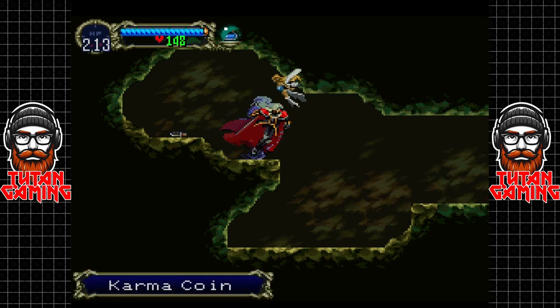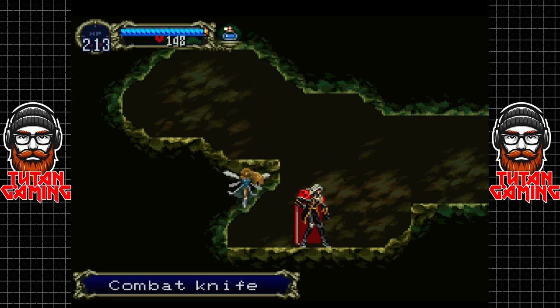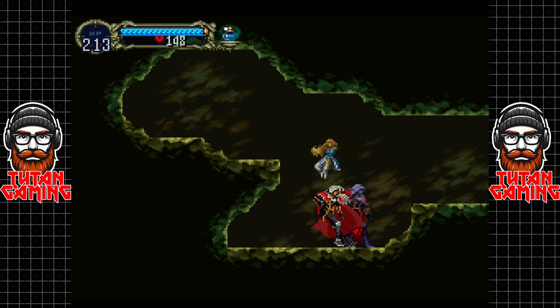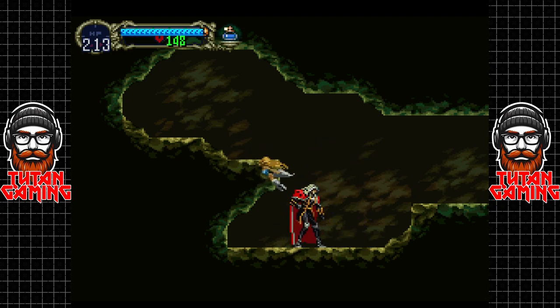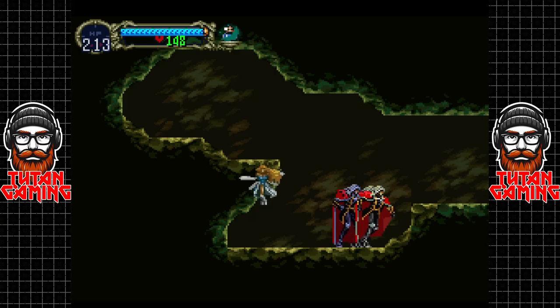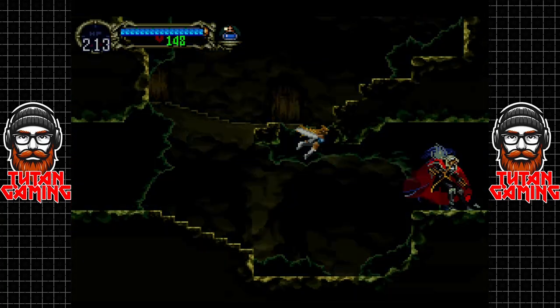Here we get the karma coin - it's an interesting one. It's a single use weapon you throw, and depending on which side the coin lands, it will either heavily damage every enemy on the screen, or it will just cause a lightning bolt to attack the coin which will damage anything the lightning bolt hits. I've never actually used it to be honest.